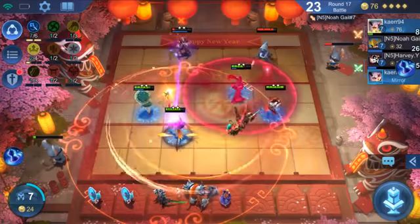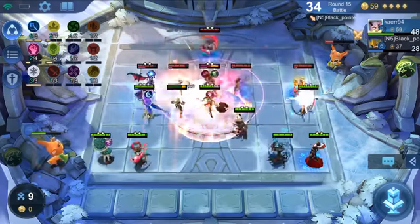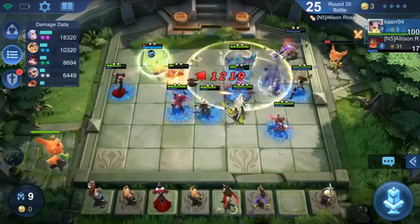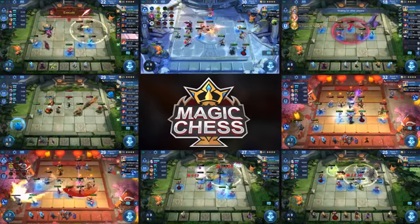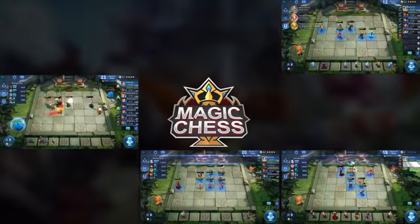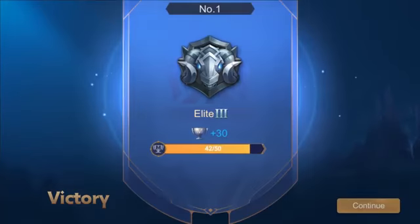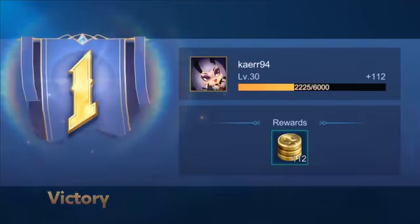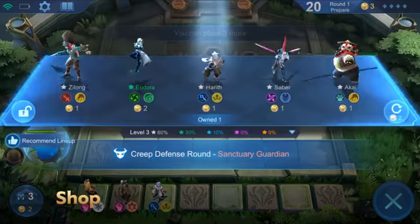In Magic Chess, the main battlefield is a 6x7 chess board. Going as a little commander, 52 MLBB heroes are at your disposal. In each match, 8 players will compete for the final championship. Once the commander's HP decreases to 0, the player will be ruled out. The last one standing will be the winner. You can obtain heroes from the shop.